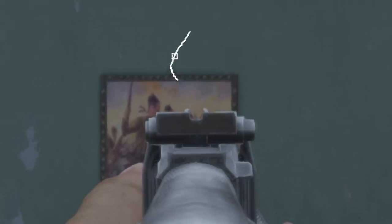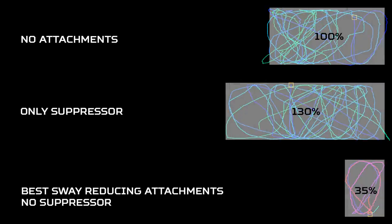In the case of the AKM, this is the sway pattern it draws after 1 minute with no attachments. Then with the suppressor, which statistically increases sway by 30%, we see an increase in the size of this pattern by roughly 30%. However, with the best sway-reducing attachments on, the sway pattern is only 35% of the original pattern, which demonstrates just how powerful attachments are at reducing sway now.